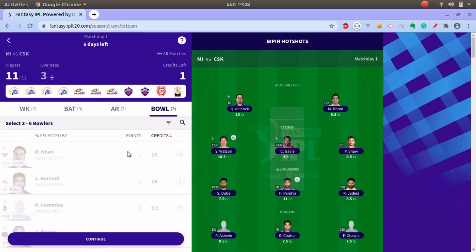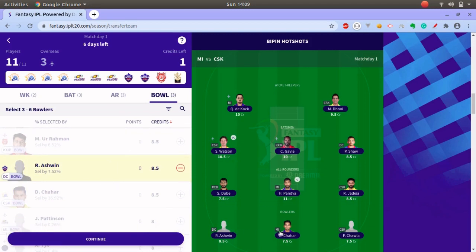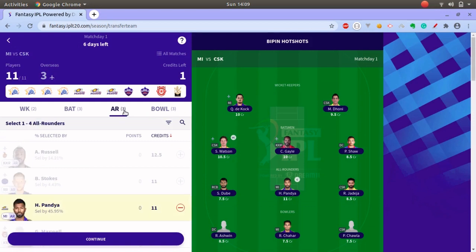While picking bowlers, try to pick bowlers who might bat at number six, seven, or eight as well, and who might go for a lower economy. Even if they don't take wickets, they can cover up with their batting. Ideally go with bowlers who might pick up two or three wickets. For example, I have picked Ravish Patel, Rahul Chahar, and Piyush Chawla.